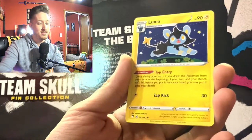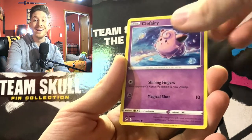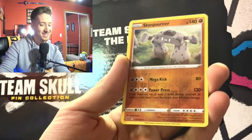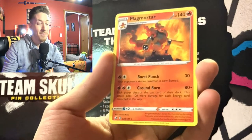Psychic energy, Skyla, Luxio, Lotad, Clefairy, Voltorb — cool art — Growlithe, Dreepy, Stonjourner, and a Magmortar.